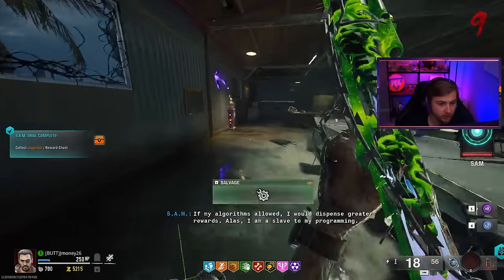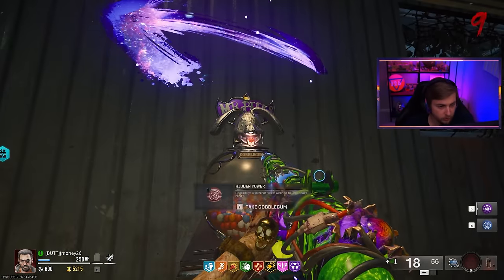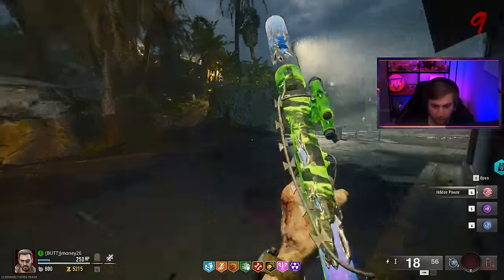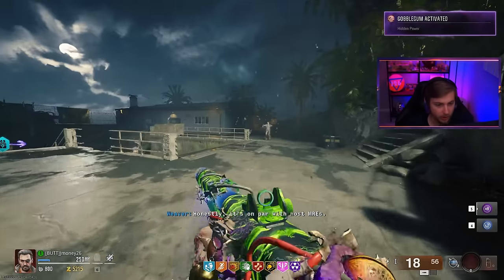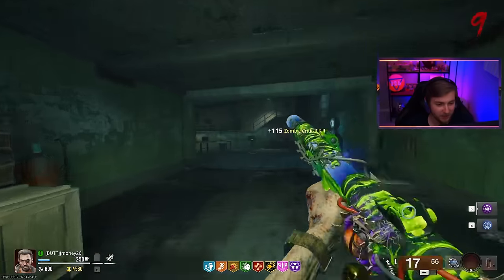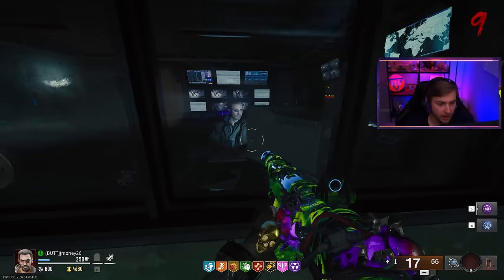Let's go make that nerd do our homework, right after I get the Gobblegum we're looking for. Oh we did — our Gobblegum luck right now is insane. Let's go ahead and pop that — this bad boy would be legendary with no effort. I'm going to be really upset if we actually fail this run because I think that was the only one of that Gobblegum that I had. All right, Peck — do some math.